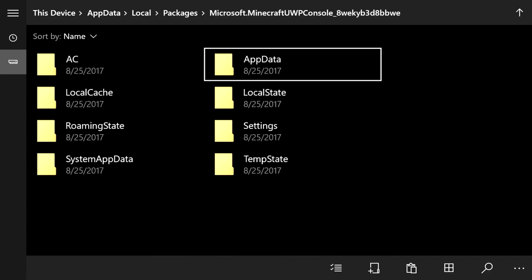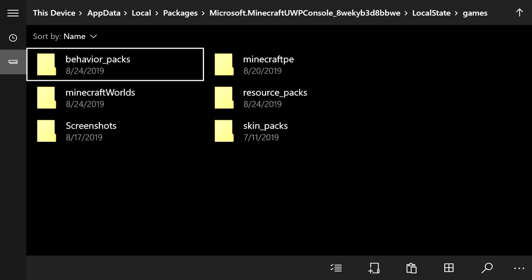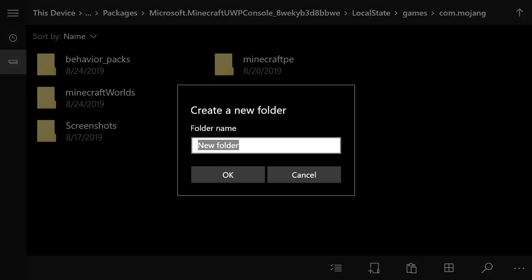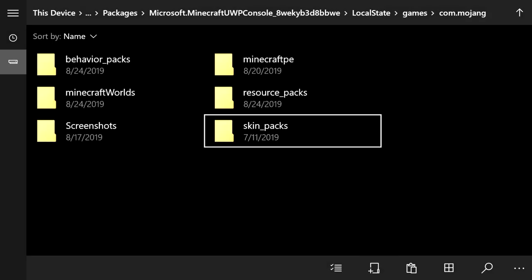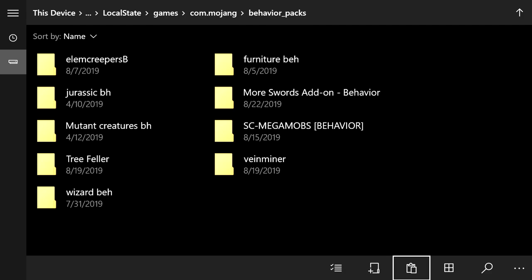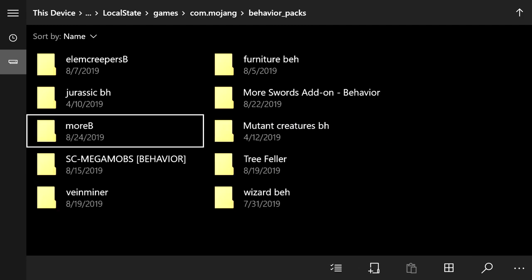Inside Local State you'll see 'More B' and 'More R.' We're moving More B first. Hover over it, press the pause button, and select Cut. Go back up to Packages and navigate down to the Microsoft dot Minecraft UWP Console folder. Open it up, then go into Local State, Games, Mojang. Here you will see Behavior Packs and Resource Packs. If you don't have these folders, create them by clicking the paper with the plus sign at the bottom right — name them 'behavior_packs' and 'resource_packs' exactly, with the S at the end. Open Behavior Packs and paste by clicking the clipboard at the bottom right — boom, More B is now in the correct location.